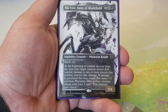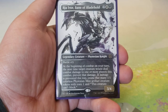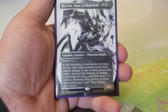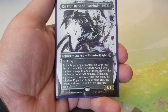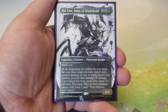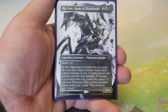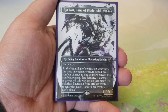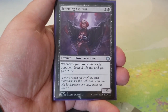Ria Ivor, Bane of Bladehold — two, one black, one white for a 3/4 with battle cry. At the beginning of combat on your turn, the next time target creature would deal combat damage to one or more players this combat, prevent that damage. If damage is prevented this way, create that many 1/1 colorless Phyrexian Mite artifact creature tokens with toxic one that can't block. Great for token generation mid-game when you need to swing wide rather than close out immediately.